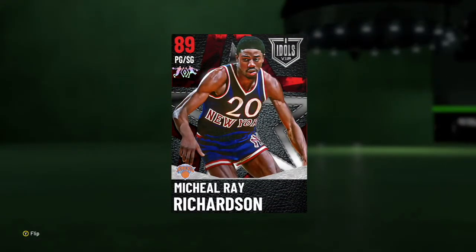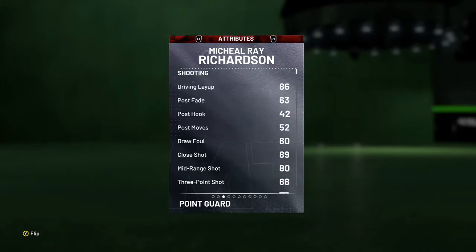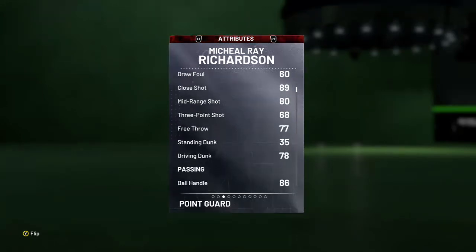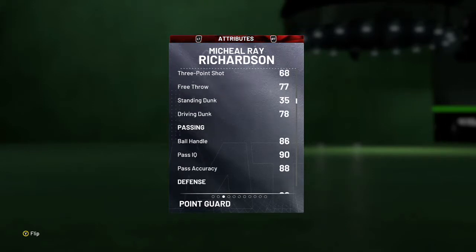It's a little bit of an interesting card, but if you guys manage to get Otis Birdsong, I highly, highly recommend this duo. But even without the duo, he's pretty good. 86 driving layup, 89 close shot, 80 midrange which is good, 60 three-ball which is not very good. He'll maybe make a wide open three in the corner if you know how to time his release. 77 free throws.